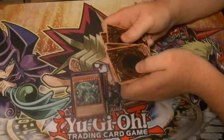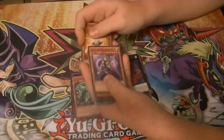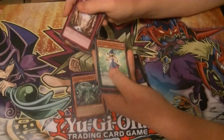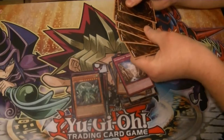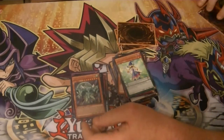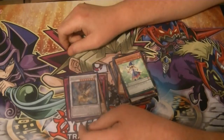I'm just going to do four — I think five is the actual. I'm going to get all of the commons and stuff out of the way. There's our rare: Trump Witch. Our super rare is Artifact Scythe. Our ultra: Sinister Shadow Games. Our secret — not Dante.